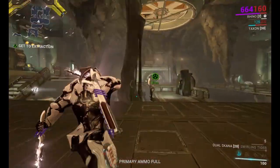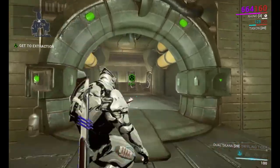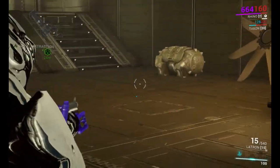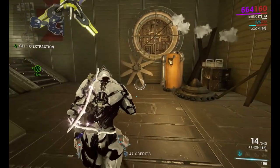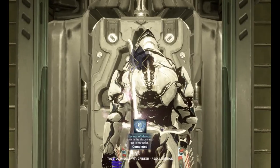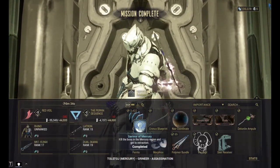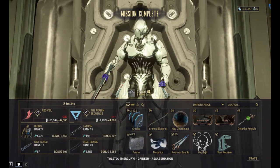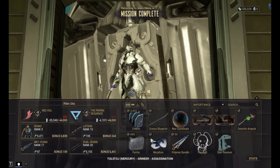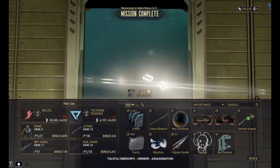I'm holding out here so that I can level up some more and rank up my Rhino. I actually want to level up Rhino in order to access his second ability — Iron Skin. His first ability is Rhino Charge, the second is Iron Skin, and then there's Rhino Stomp.